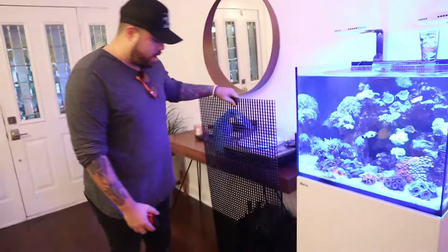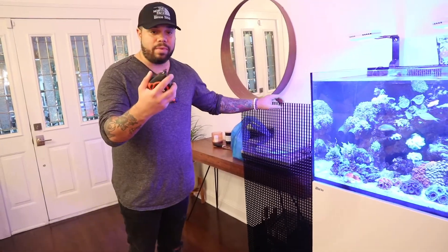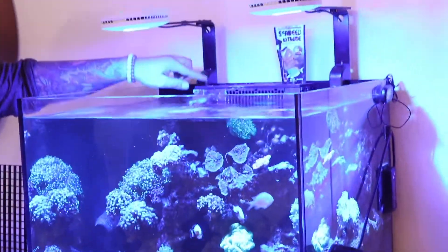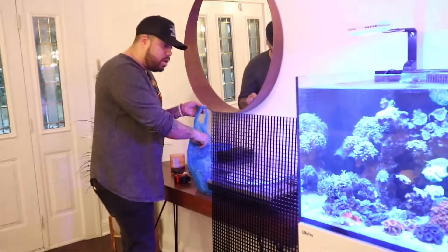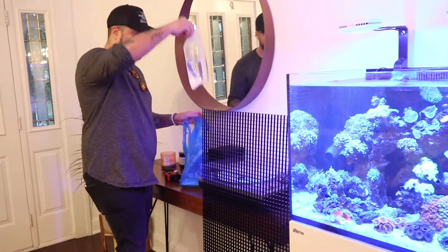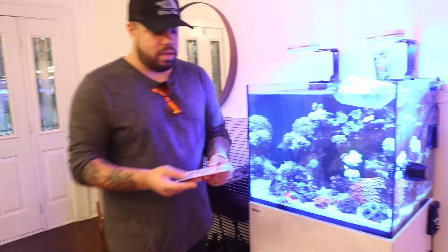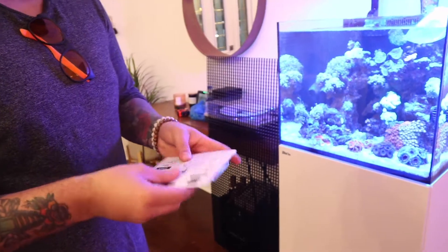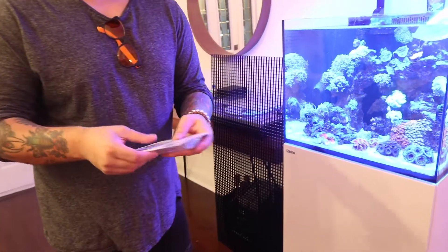I just got home from Sea in the City. I got the egg crate — this is what I'm going to use to make my kind of impromptu lid. Measuring tape just to make sure I measure it right; I have to take into account the lights and the overflow. I got a Diamond Goby just to keep my sandbed clean — he's right here, I'm going to float him. These are the little holders by Odyssey — this is what I'm going to use to hold the grate inside the tank.